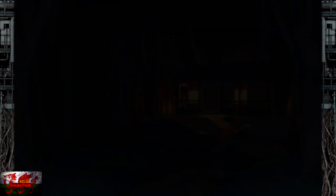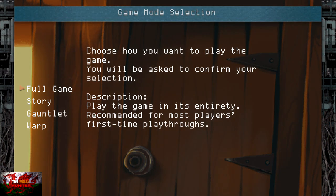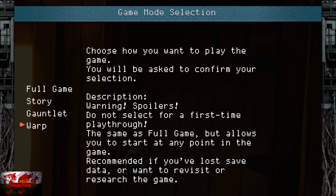Shall we begin the ease of another 1K slash Platinum? To begin with, there are a few options that we need to choose, and very importantly, there are four modes here. We need to choose Warp Mode, which is on the bottom, as that gives us a choice of wherever we really want to go. If you choose Story or Full Game, you have to start from the very beginning, and you're not getting the achievements within 10 minutes that way.